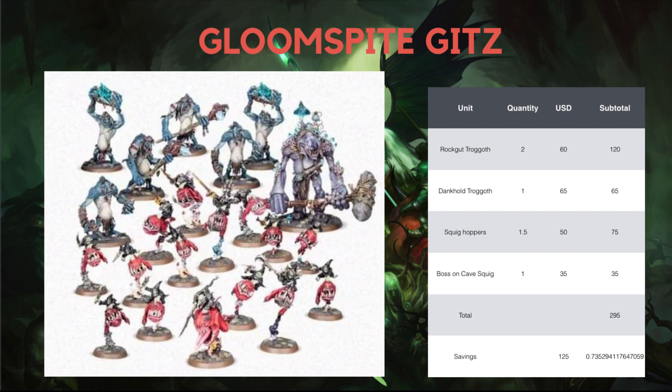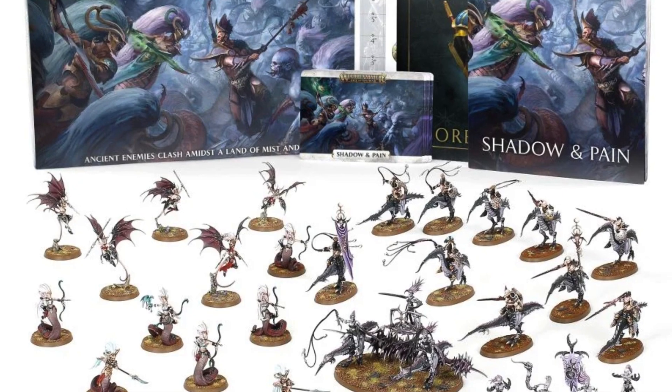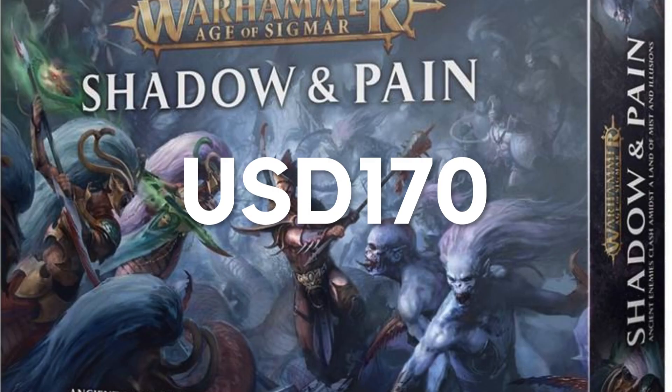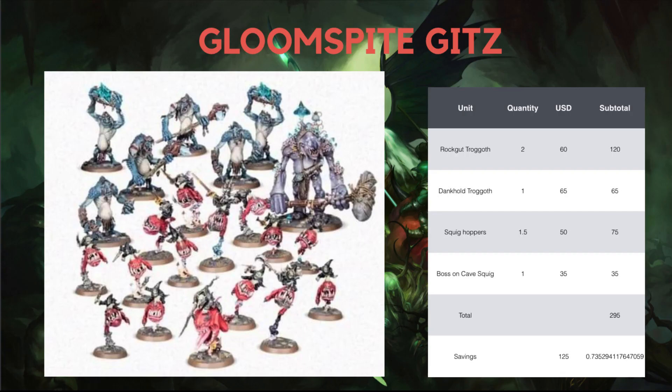In this entire Battle Force box, based on USD prices, you are getting $295 worth of models. I'll be benchmarking the savings against the Shadow and Pain box, currently at $170 USD. Based on what we are getting here, we are approximately getting $125 worth of savings, which equates to about a 73% savings from retail price. Although this is not the biggest savings, I would say this would be the Battle Force box to get for 2020, at least until they release more.